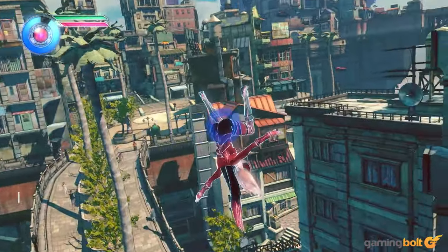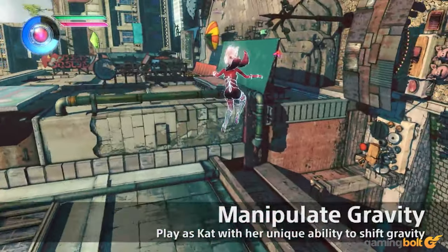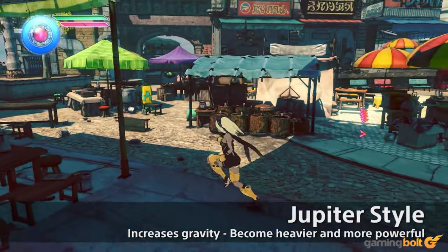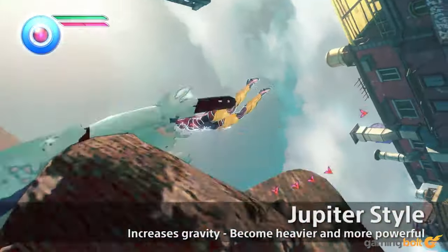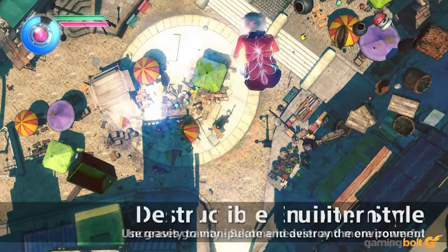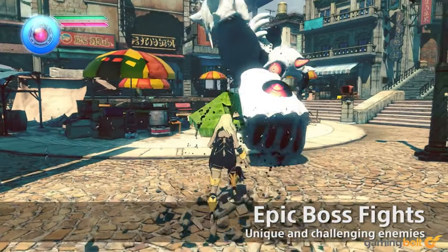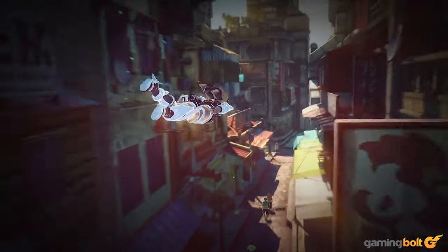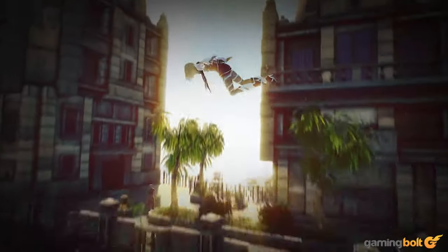Gravity Rush 2 was released in 2017 to great critical reception, but those high praises didn't amount to much when it came to sales. And that's a shame, because Gravity Rush 2 is an underrated gem of a game, and a lot of that can be attributed to its wonderful visual presentation that's brimming with creativity. The hair in particular looks pretty impressive from a physics perspective, and it moves and reacts according to your movements and also the frequent shifting of the gravitational field.